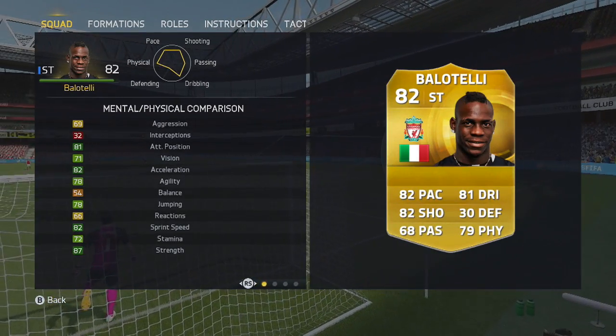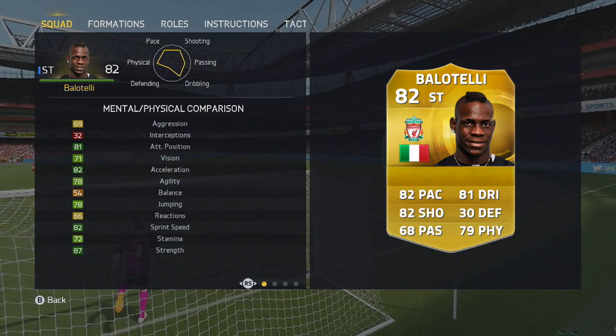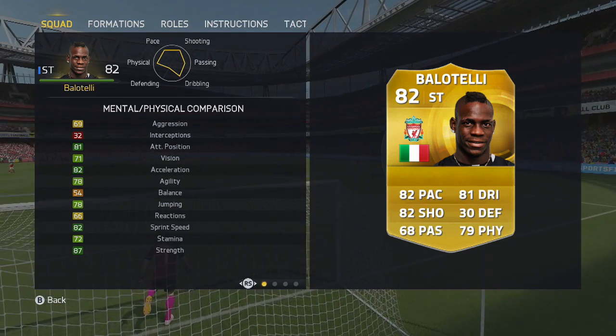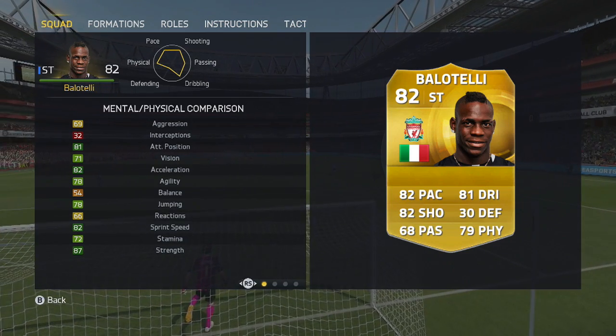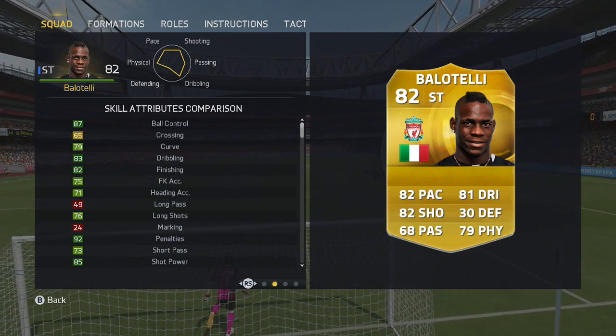Those in-game stats have switched things about a bit now. You come to the mental and physical right there at the start. 87 strength is key, 82 sprint speed as well, and 82 acceleration — so he's no slouch despite that strength, which is fantastic.